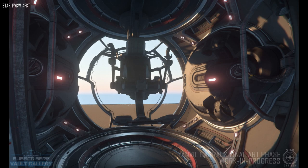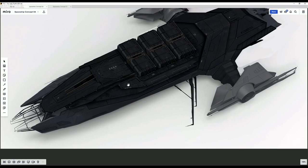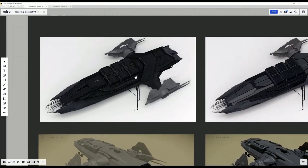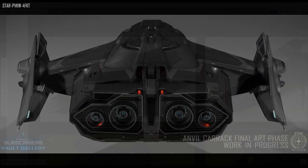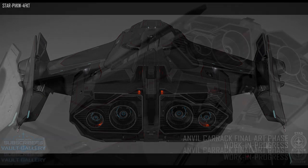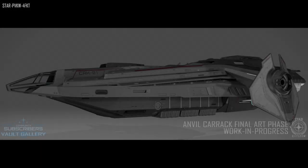We also saw some external shots. First the turret, which we'd already seen in the CitizenCon demo. The bottom of the ship apparently took inspiration from the Galactica from Battlestar. They've integrated the underside a bit more — the landing gear is now flush rather than exposed — and you can see the forward ramp where the rover goes in. The rear engine section has actually changed since CitizenCon and I think it looks a lot better. They tried to integrate the original concept shape as closely as possible, but it has changed somewhat due to new style guides and ship creation methods.